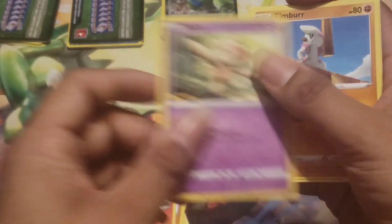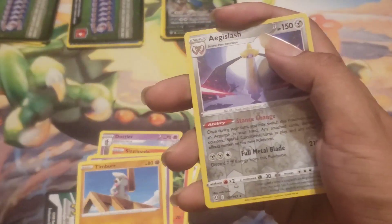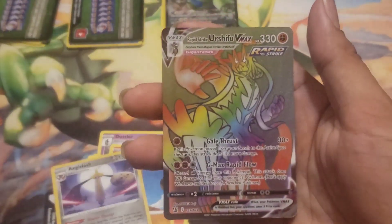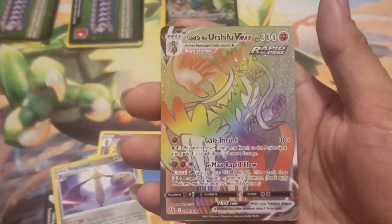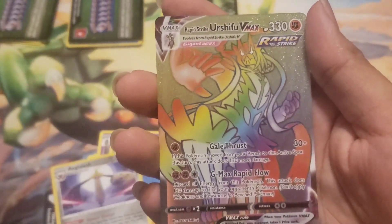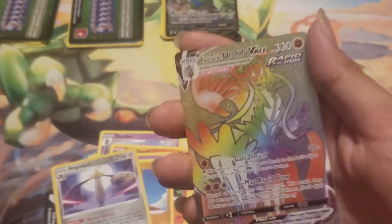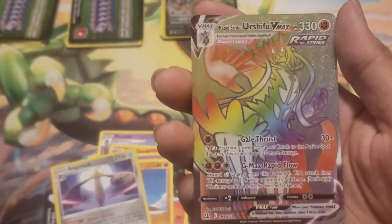If Battle Styles had more good hits I would probably go for it more often, but it just didn't stick out to me. Then — Rapid Strike Urshifu VMAX Rainbow Rare. We got the secret! It probably takes a lot just to pull one of these cards; this has to be worth some good money.